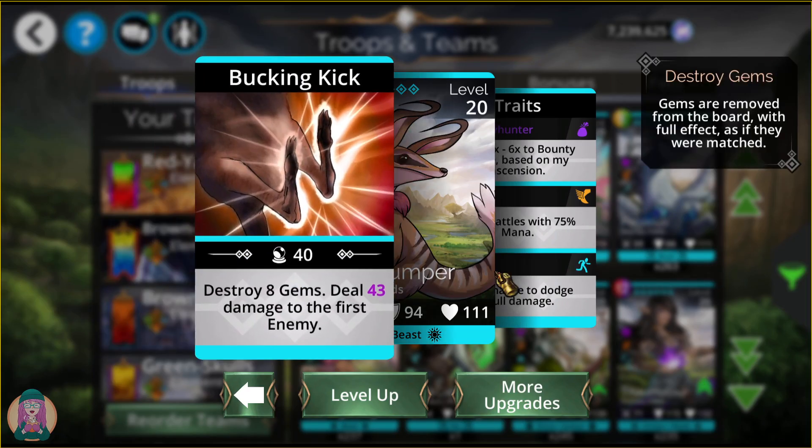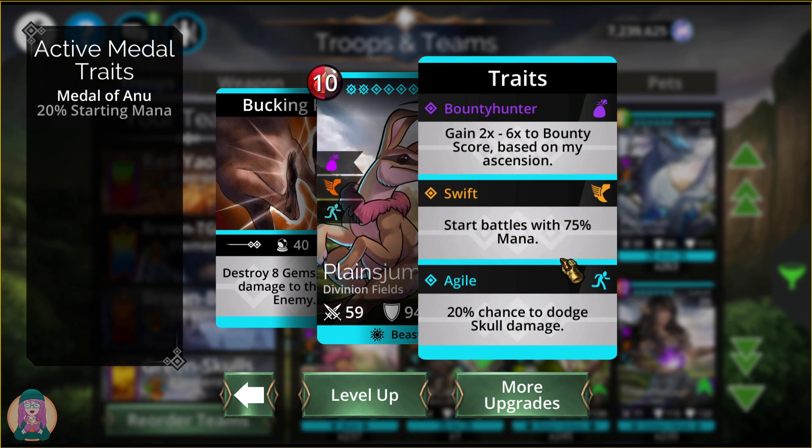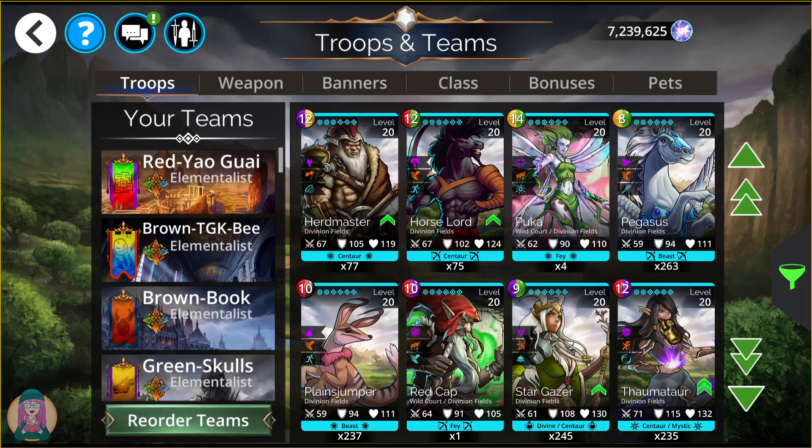The Plains Jumper destroys 8 gems — taken off the board as if matched, but they are random gems, so you never know what you'll get — then deals damage to the first enemy. 75% mana empowered. It's a bounty troop, but not one I generally would think about using. It does have a chance to dodge skull damage.